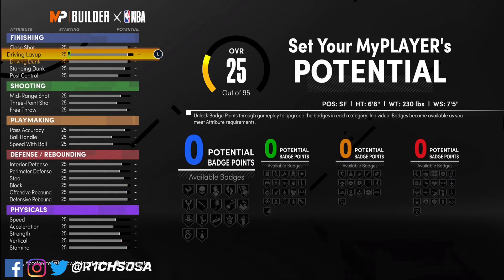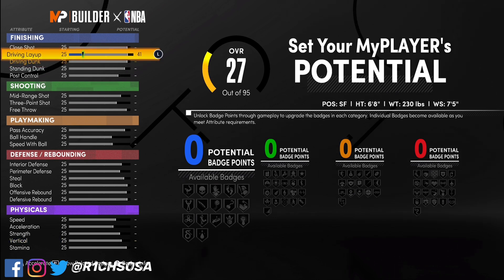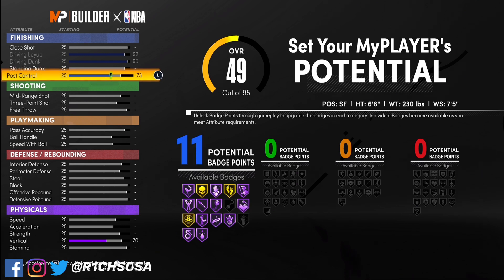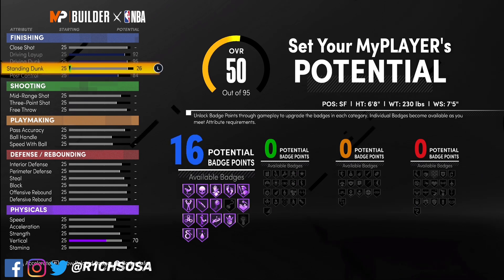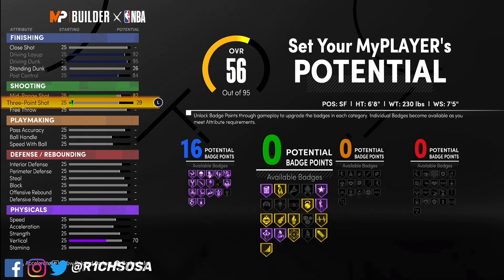Now let's get into the breakdown of these actual stats. First we're touching the finishing: put your driving layup all the way up to a 92, driving dunk max it out at 95, post control to an 84, and put one tick up on the standing dunk to a 26. That's going to give us 16 finishing badges.